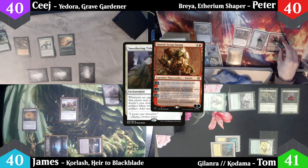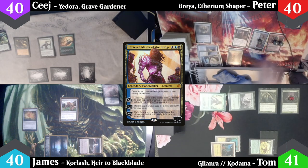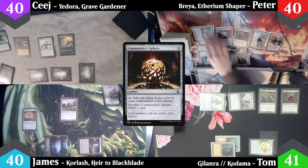Peter activates Duretti's plus-two ability, discarding Wormcoil Engine and Tezzeret, Master of the Bridge, to draw two cards. He plays a Buried Ruin as his land and casts a Commander's Sphere, then passes.